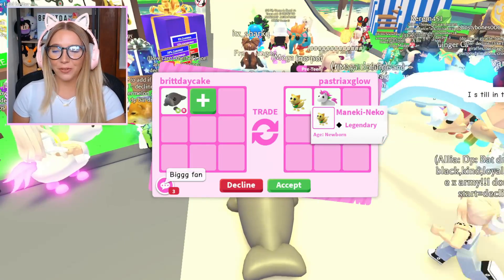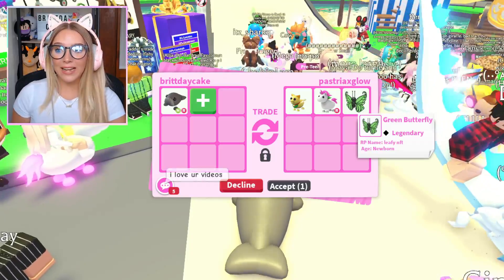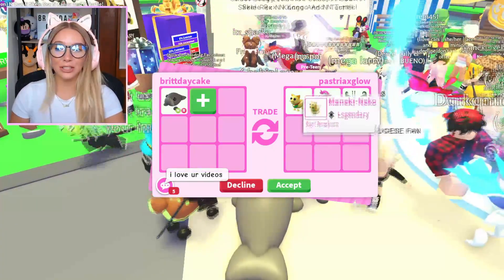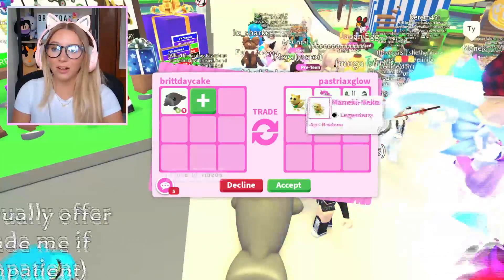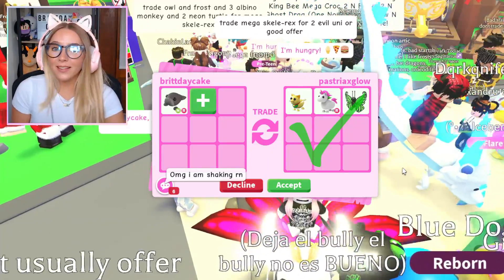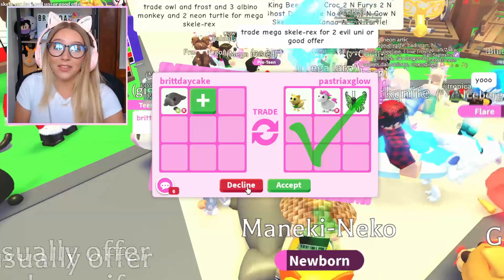This next offer is pretty cool — they have the new Maneki Neko Cat, a Ride Unicorn, and a Green Butterfly. That's three Legendary Pets, and this Legendary Pet is brand new so it's gonna have a lot of value. They hit accept. I really like this offer — I might like the cow offer a little bit more, but we are gonna pass on it.